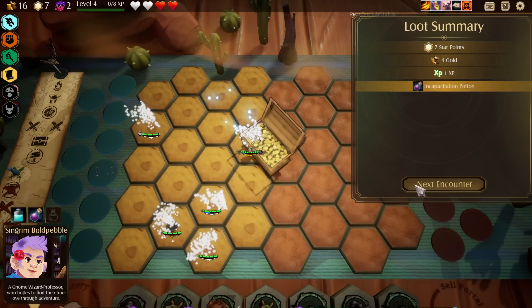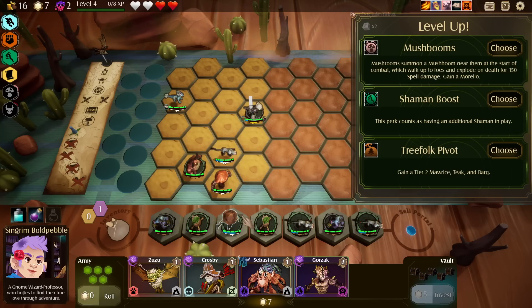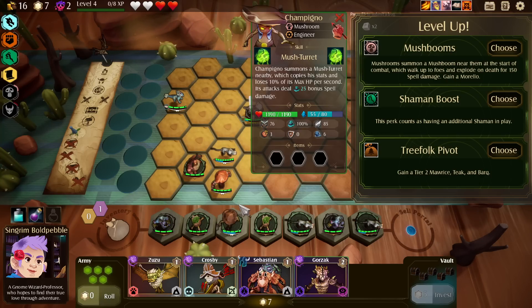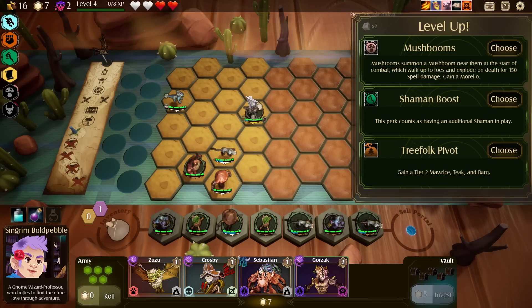There's a level up. Mushrooms. Tree Folk Pivot — it's pretty cool that it does just give you the tools you need to pivot. Counts as you having an extra shaman in play — that does let us pivot out of the mushroom if I want. I don't know, we're all over the place right now.